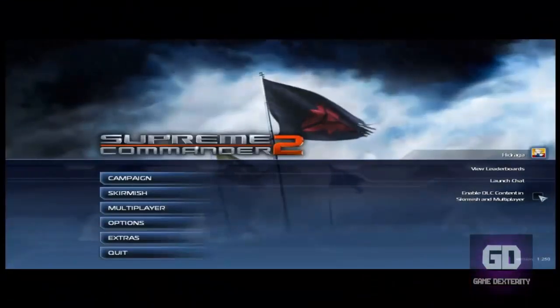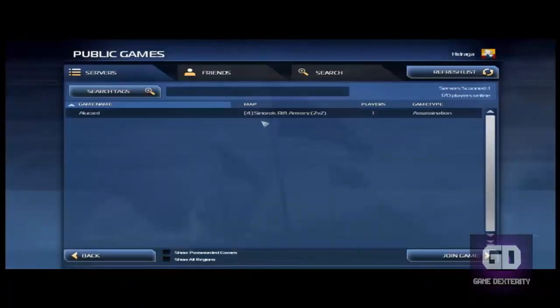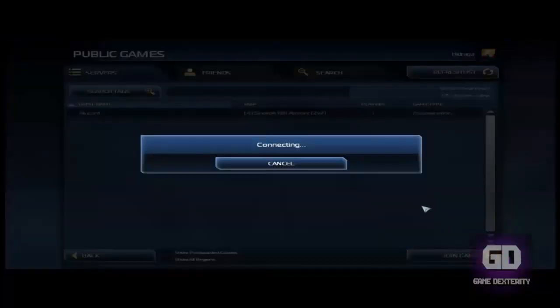Alright, so here we are at the main menu of Supreme Commander 2. What we're going to do is go to multiplayer and then go to join game, and we can see that someone is already hosting a game. So we just click their game, click on join LAN — join game — and we're good to go.